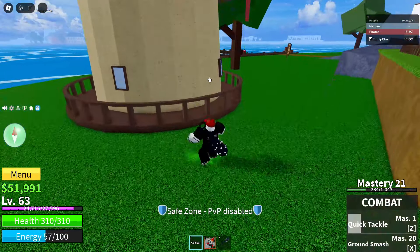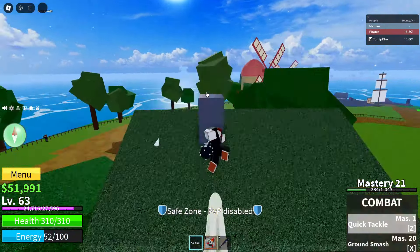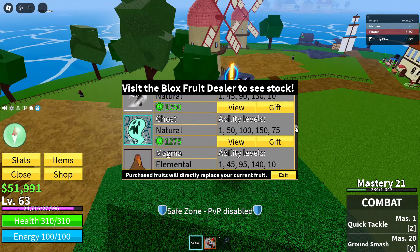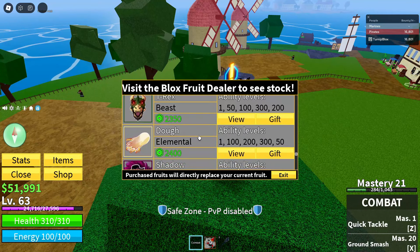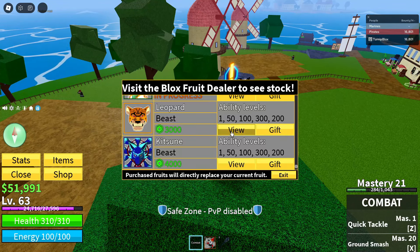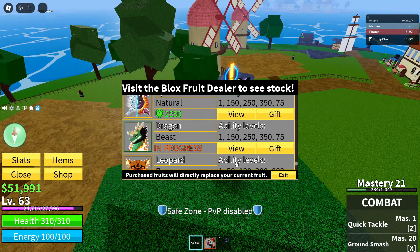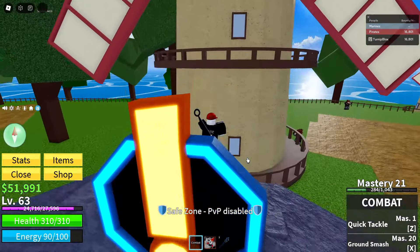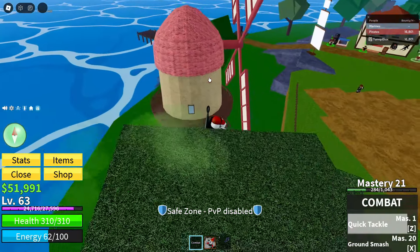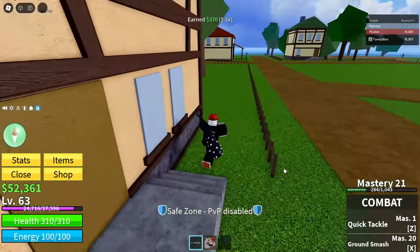But the developers actually did a surprise code — that's what they called it. They posted a code on the Discord server and released a free fruit code, and it's a mythical fruit too. If you're a seasoned Blox Fruits player, you know that mythics are pretty overpowered and expensive — Kitsune fruit is 4,000 Robux, and every 100 Robux is about a dollar, so that's like 25 to 40 dollars. They just released this out of nowhere, so I had to make this video immediately.